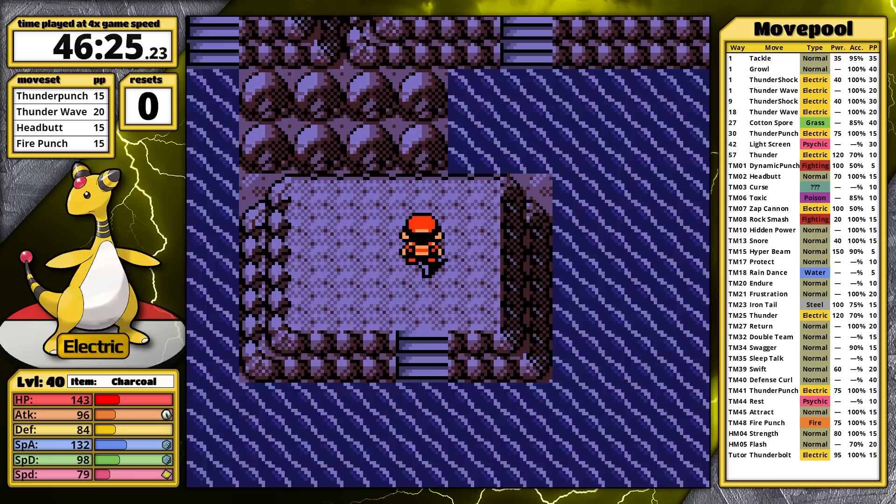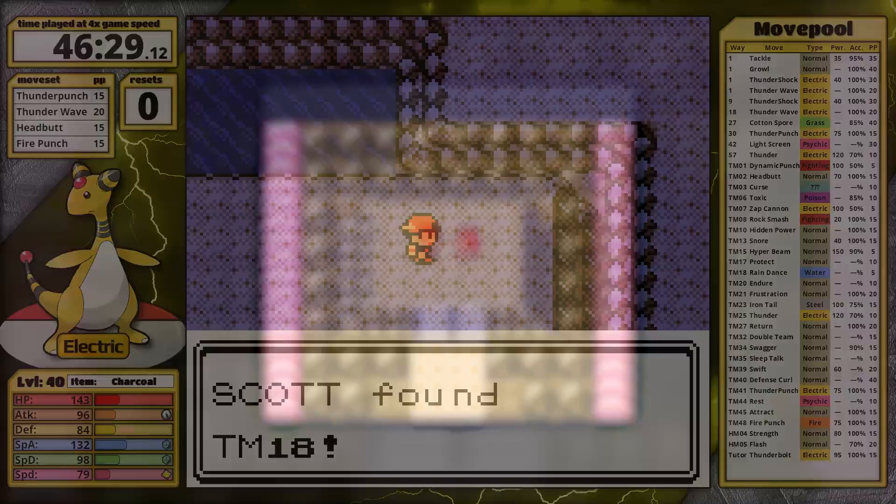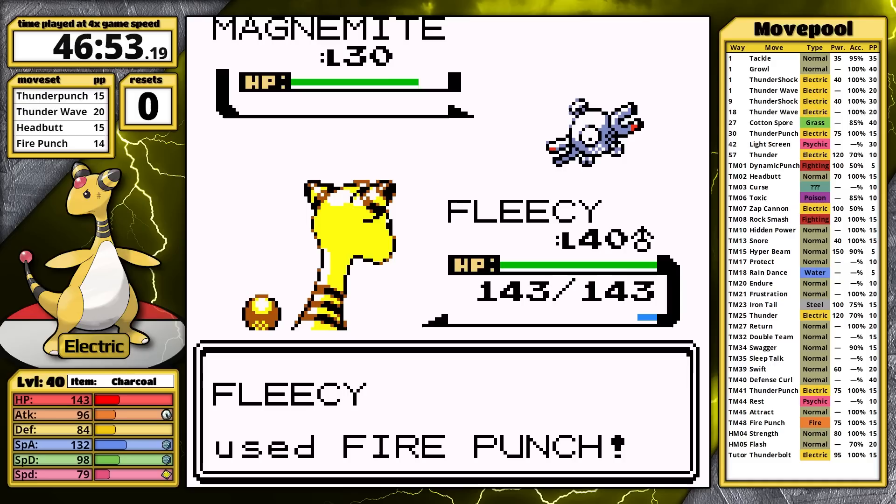Next, I venture into Slowpoke Well and retrieve the TM for Rain Dance. Alright, now I think I'm ready for the Steel Master. Holding a Charcoal, my bipedal sheep is ready to punch her Iron Pokemon into oblivion.